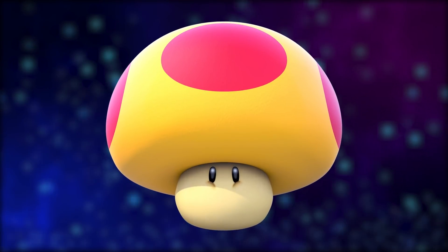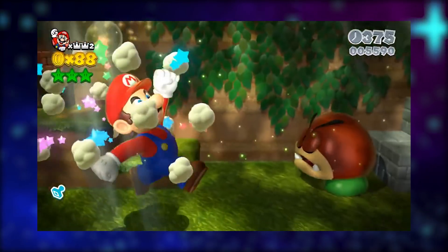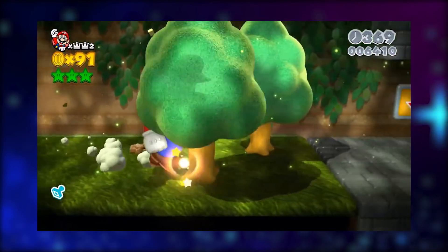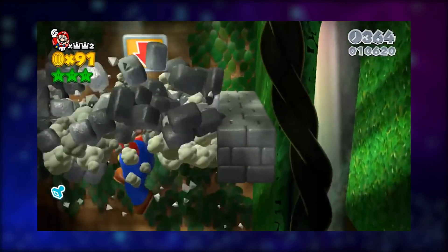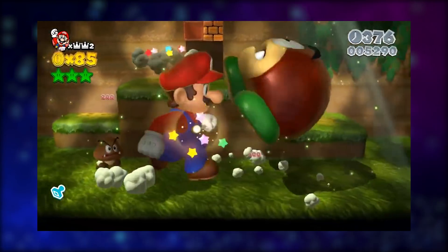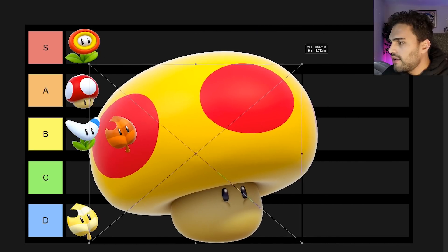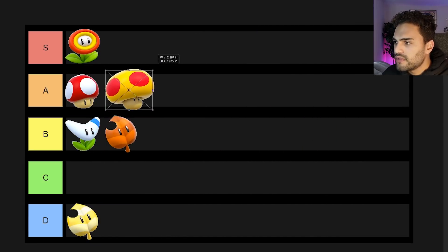Next up, we have the Mega Mushroom. It turns you into a mega version of yourself, and any character can use it in this game. It's a pretty awesome item because you're so big you can literally plow through everything in front of you. It lasts a short amount of time, but it's nice in certain levels because there are hidden collectibles that need a big character to ram through and discover what's hidden beneath all the blocks. I really enjoy the Mega Mushroom — I'm going to give this the A rank. Nobody ever turns down a giant mushroom.